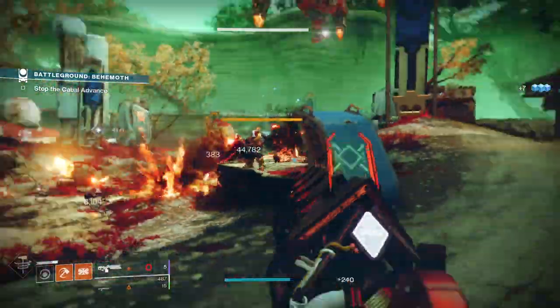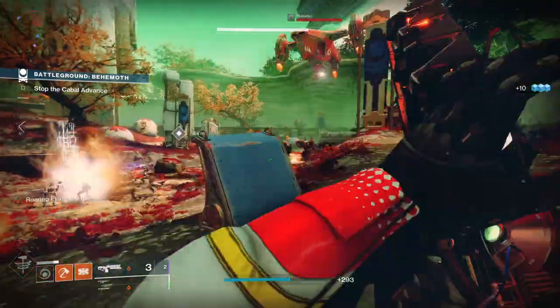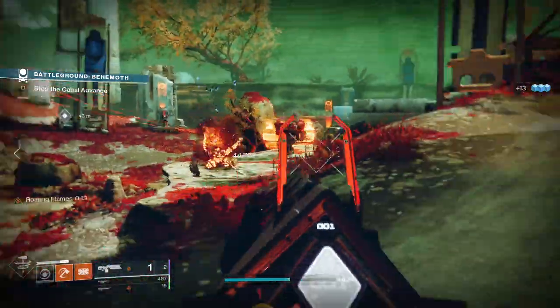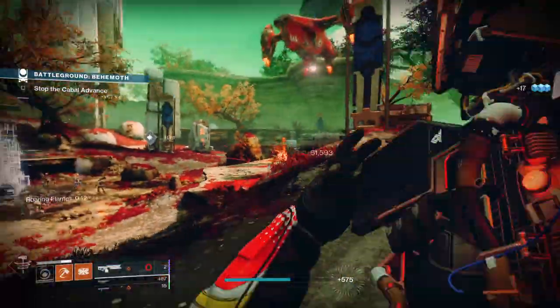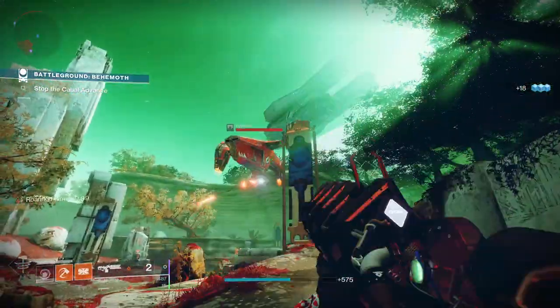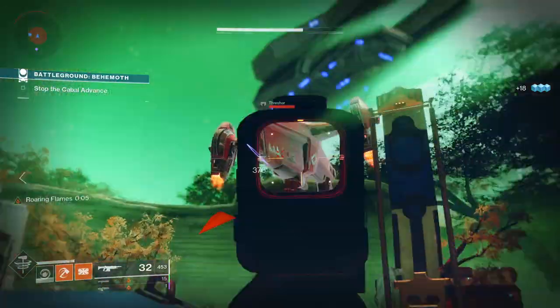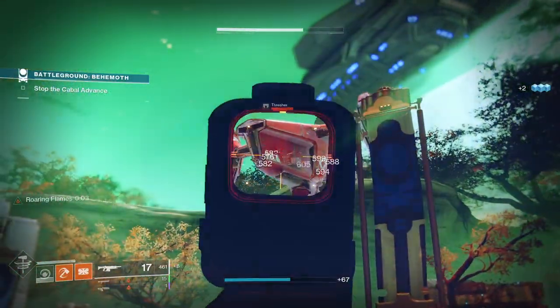Sleeper Simulant is still one of the best DPS weapons in the game, and it's really useful across a range of activities for both PvP and PvE. It's about to get a massive buff in Season 14 in Destiny 2 with a 15% increase to damage, so it's well worth adding to your arsenal if you haven't done so already.